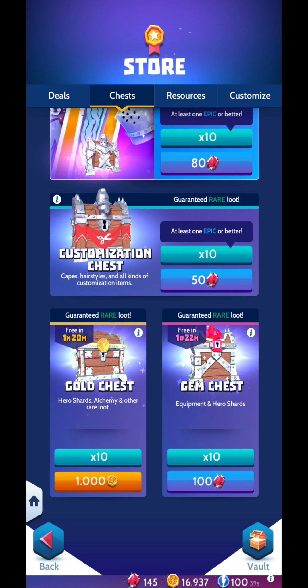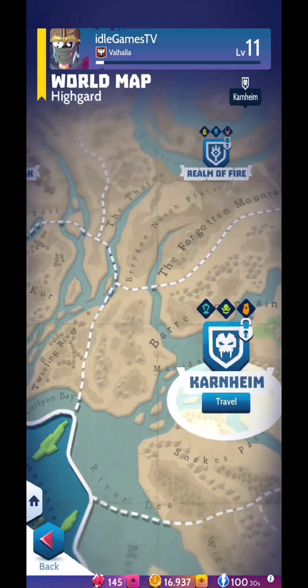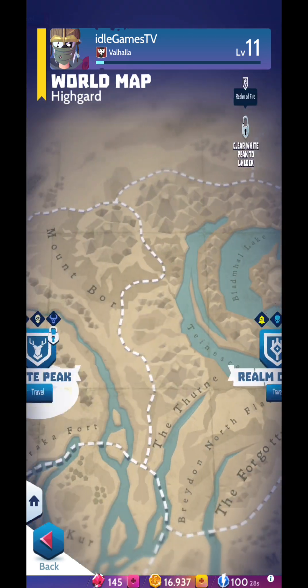Try to collect the free chests when you see the red dot on the store to get more resources. The world map is big and you'll need to travel quite a lot.